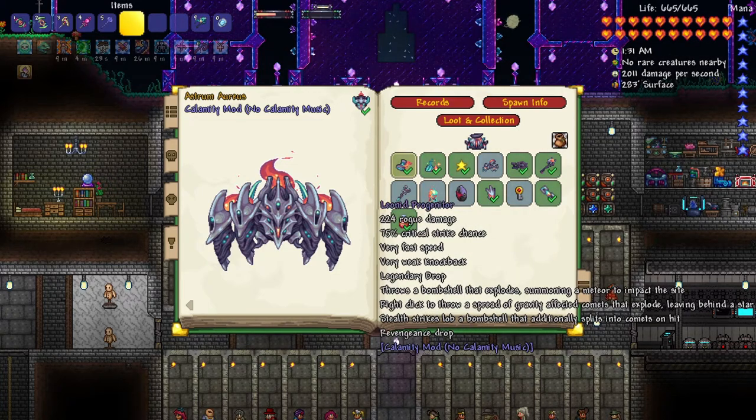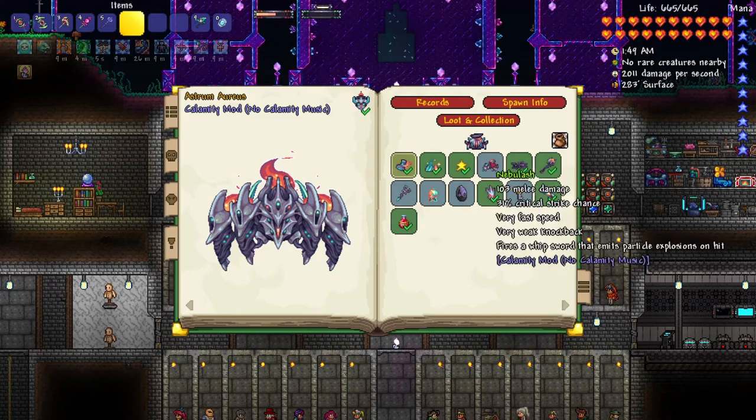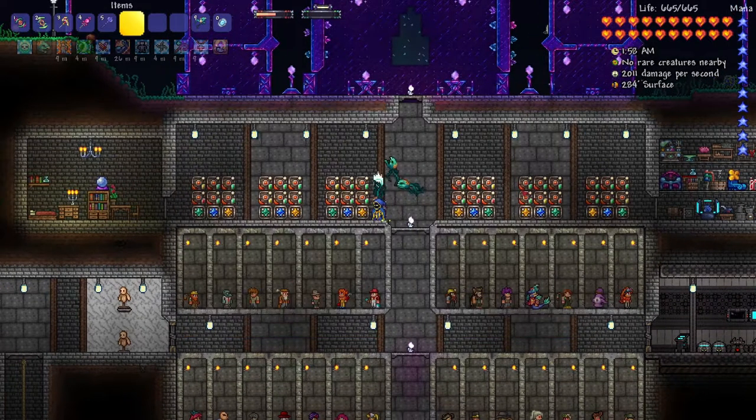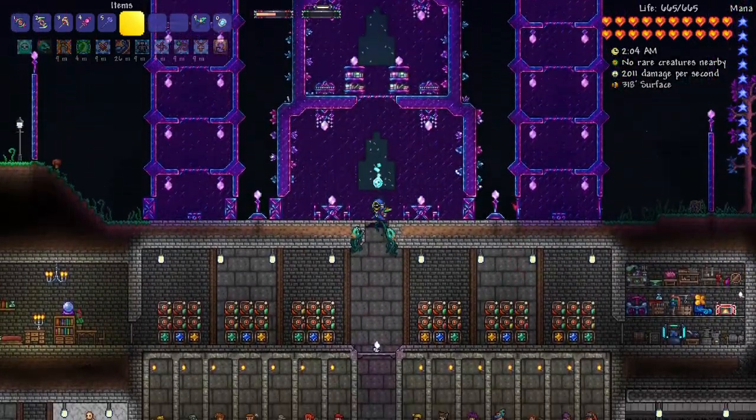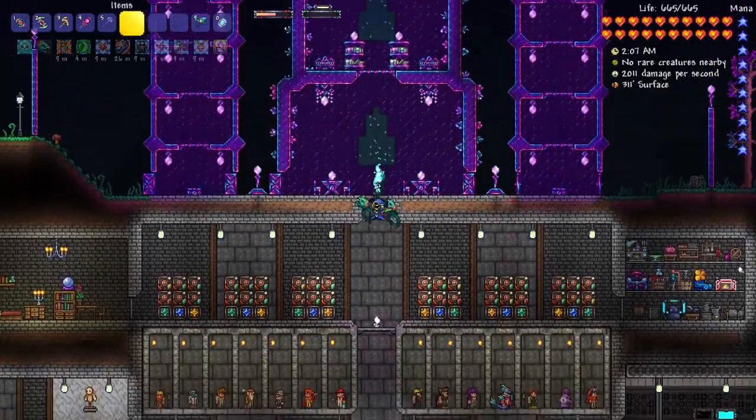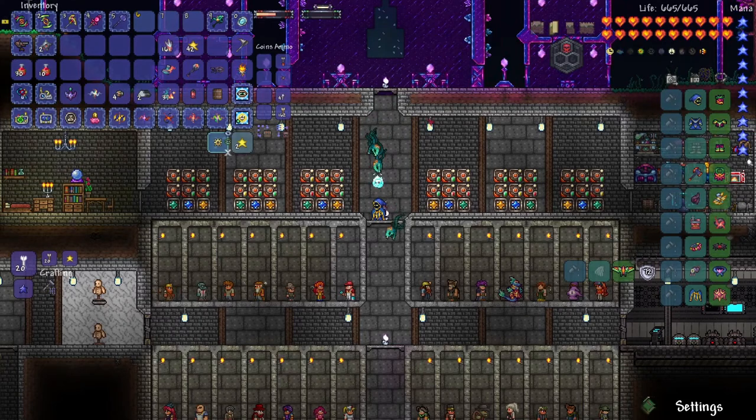There's also the Hollow Key and the Nebulash, a melee weapon so I don't really need that. I wonder if there are any new weapons in the dungeon chests because I do have the Corruption Key and the Jungle Key. I'll have to find out — I have a feeling it's just going to be the vanilla chest as usual, but we'll have to find out later.